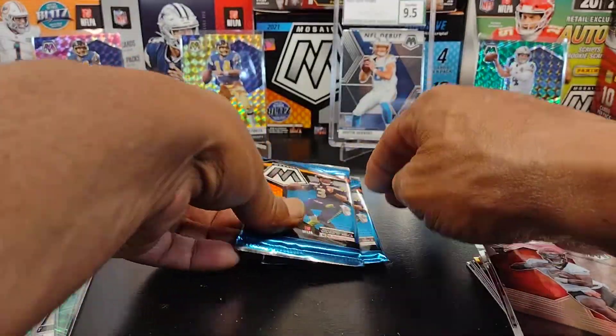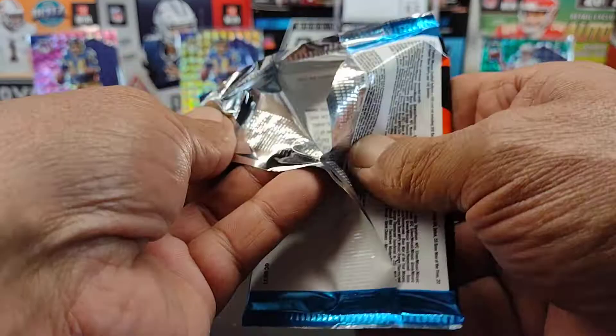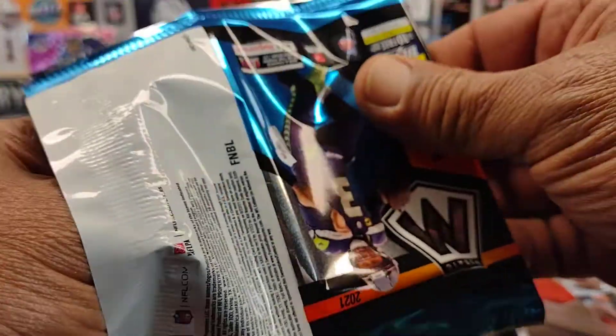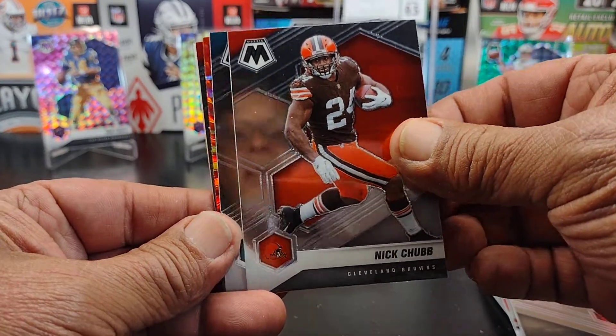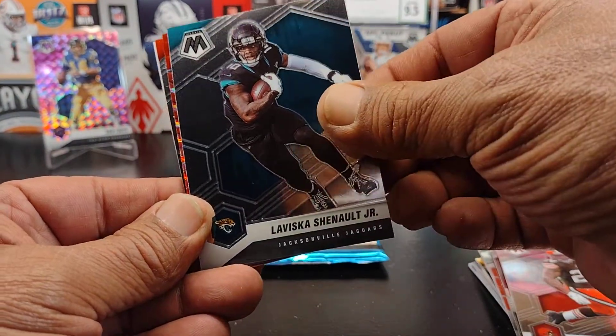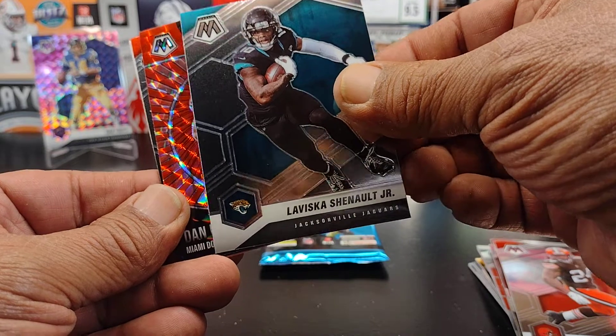We finish up with a Chris Evans rookie. Now we're starting to get some stuff going on. Got that silver Aaron Jones. That's the thing with the Chromium cards — the prism cards, Mosaic, prism, optic — you're going to get a lot of color, a lot of different color parallels, which is cool.